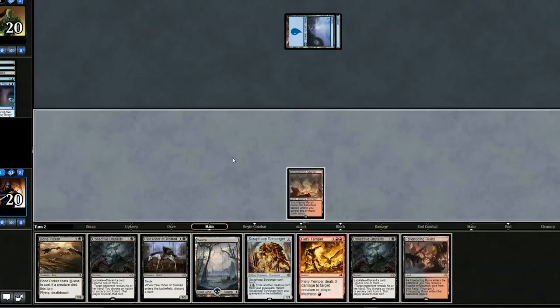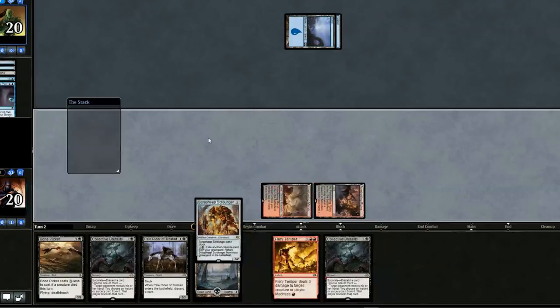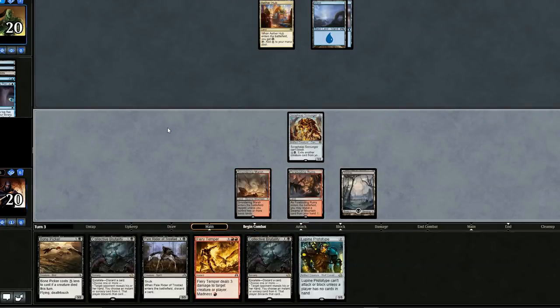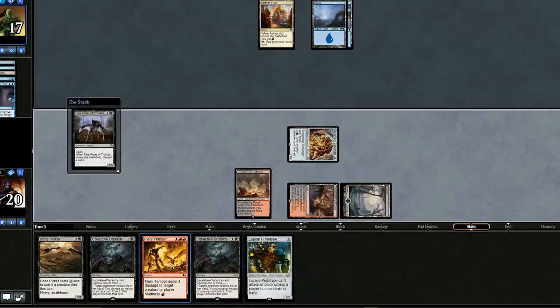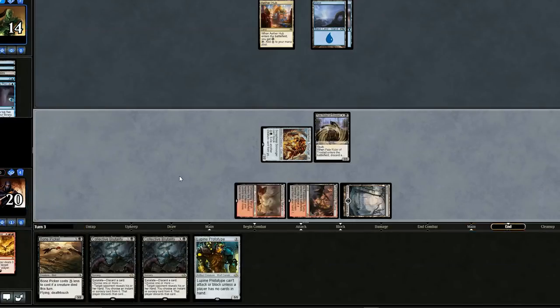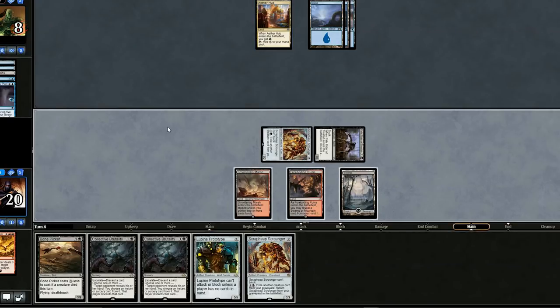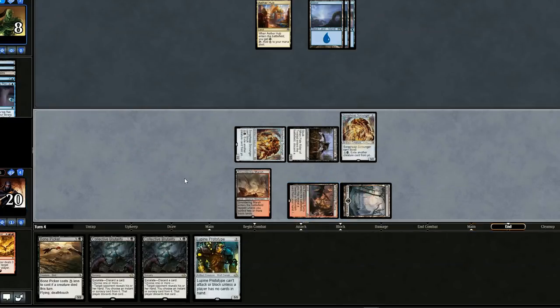This hand's a bit rough, but I think we can keep it. Fortunately we draw a land — with two lands, let's play Scrap Heap and pass the turn. No plays from our opponent. We have a Prototype in hand and a lot of ways to dump our hand. Let's swing in for three. Nothing from our opponent. Let's play this guy and discard Fiery Temper if it hits — it does hit, so we'll Fiery Temper directly at our opponent and it goes through. Opponent's at 14.